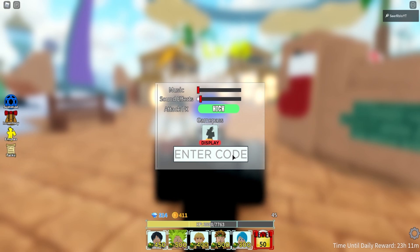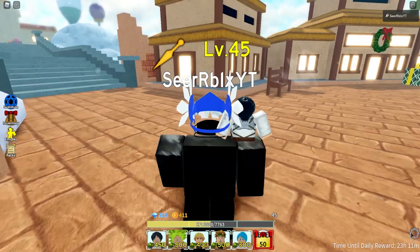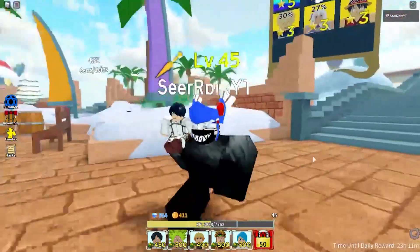So for the next code, it's going to be code NANO150K, and this code also came out today, which is really nice. So NANO150K — redeem this one right now, and this will give you 50 gems. Not bad at all. We're going to get basically one free spin by redeeming this code. So just redeem this code because it will give you 50 gems — easy gems for free.